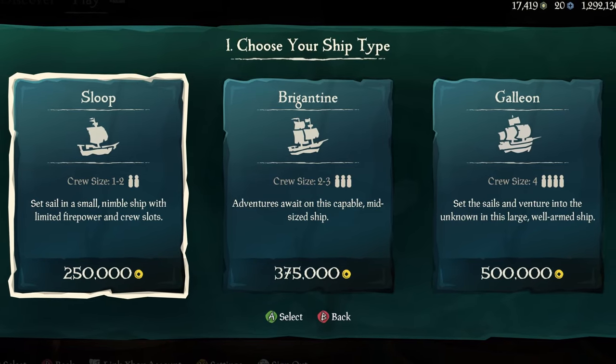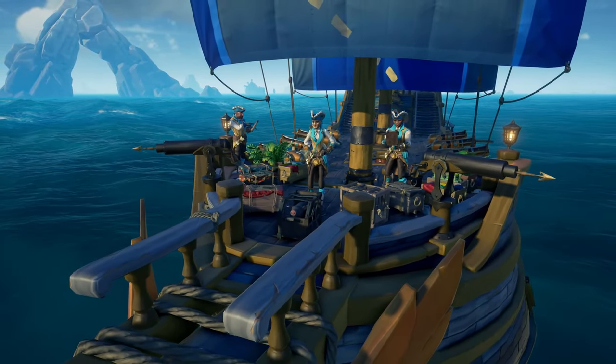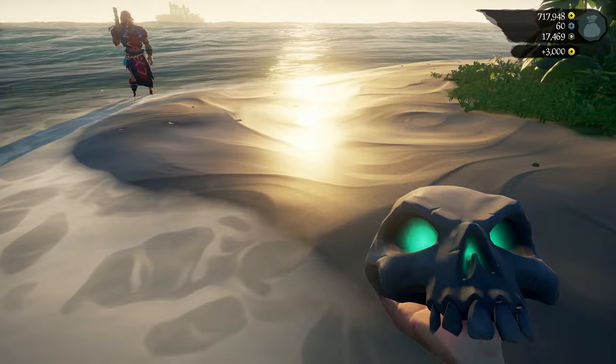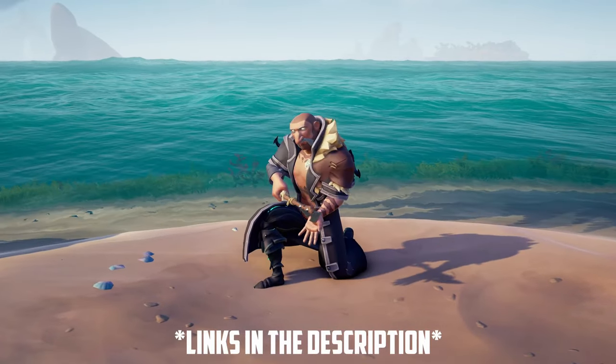Once inside, you can purchase a ship. And don't worry, it's not only for Pirate Legends. Anyone can buy a ship if you have the required gold amount. And if you don't have it, it's pretty easy to make this amount in one sailing session. So check my discord to set sail with a large crew and make that gold as soon as possible. And if you want ways to fast gold, I got videos for you in the description.